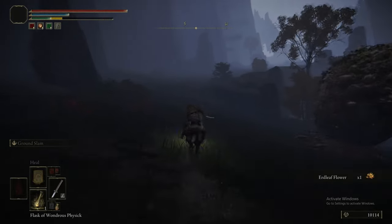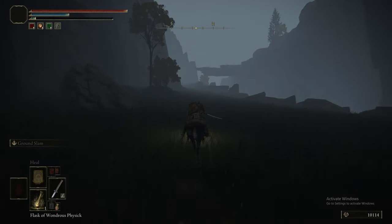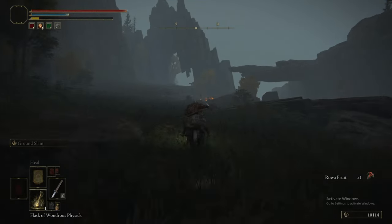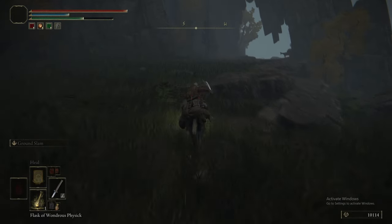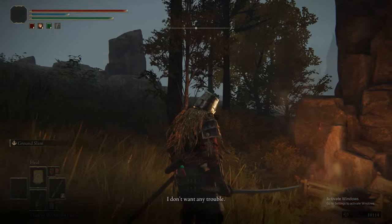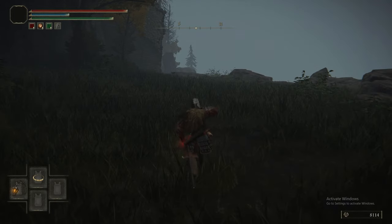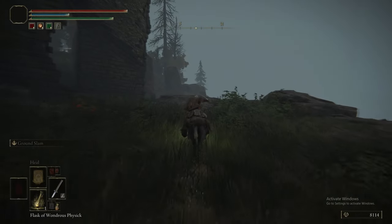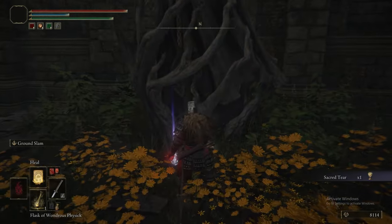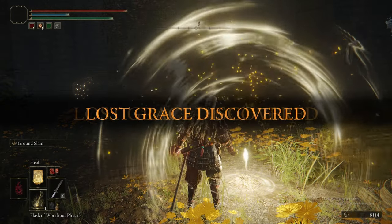Running back up this land ramp, this takes us up to that shortcut bit we went to earlier — where we jumped on the stone pillar. Along the way, we run into a merchant, and this one is kind of important because they have a cookbook and critically sell Bewitching Branches. We picked a couple up in the Weeping Peninsula, but if you hadn't, you can get some here. They can be used to cheese a pretty tough late-game boss, so save them for that.